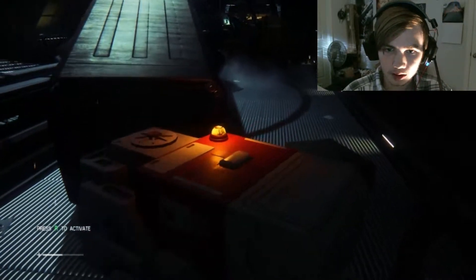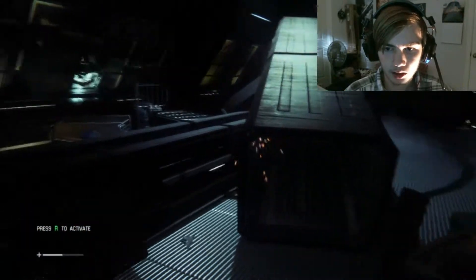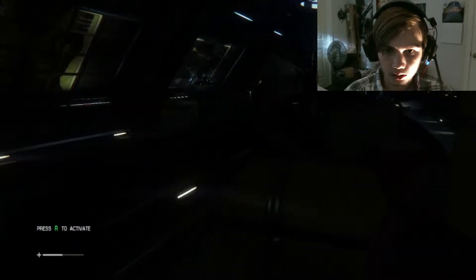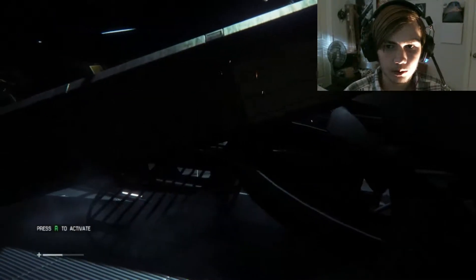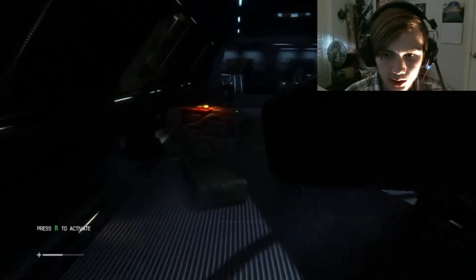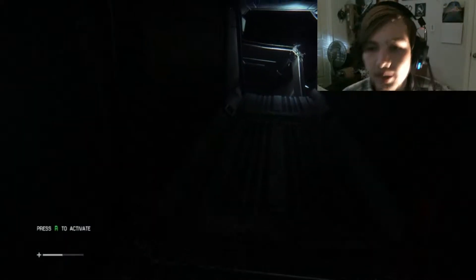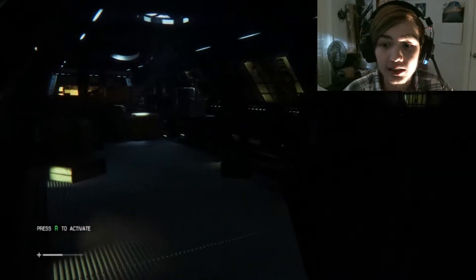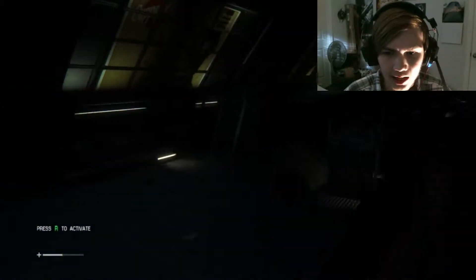How does this place still work? Like whatever is supplying oxygen is still working. I moved that over, so apparently I need to get past this. I don't know — maybe I can climb in there. There was no button prompt. Oh — you press C to crouch! I'm learning. C to crouch, it's either C or Control. We haven't seen anything yet but it's still creepy as hell.